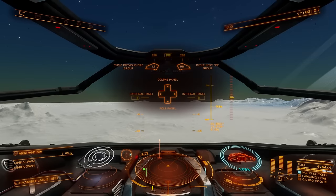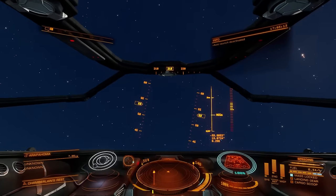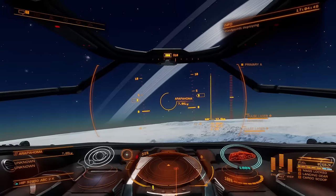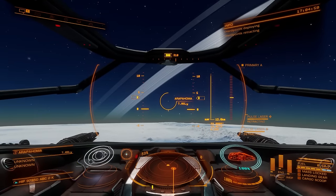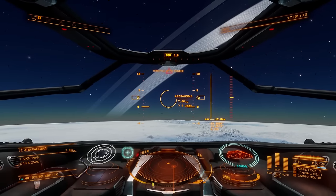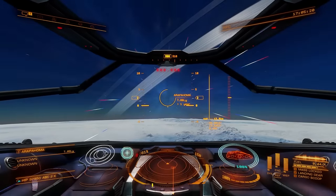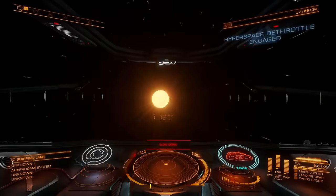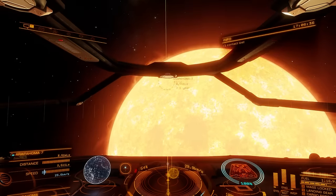I feel like I can handle this. Let's get the hell out of here. Where am I headed? Okay, we're going to Arapahoma. No, we don't want our hard points — put that away. Let's do this. Oh sick, nice. Arapahoma 7, got it. It's on the other side of the star. Let's boost over here.